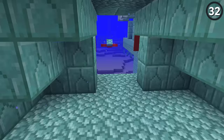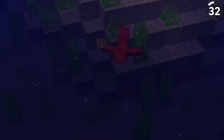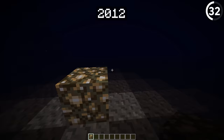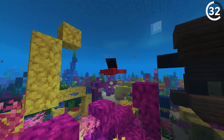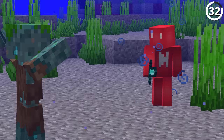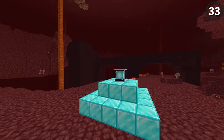Before the Update Aquatic in 1.13, the ocean biome looked extremely dark. Even if you placed glowstone down there, it would only light up about five blocks around it. Nowadays we have sea lanterns and coral reefs to finally light up the abyss — though that update also added the drowned mob, so you get what you get.